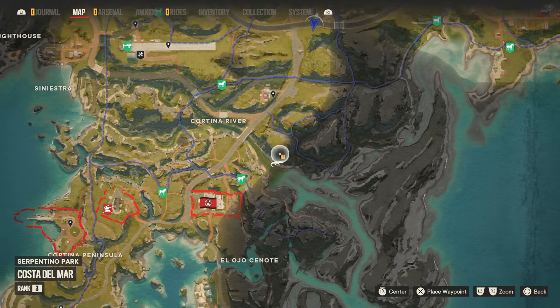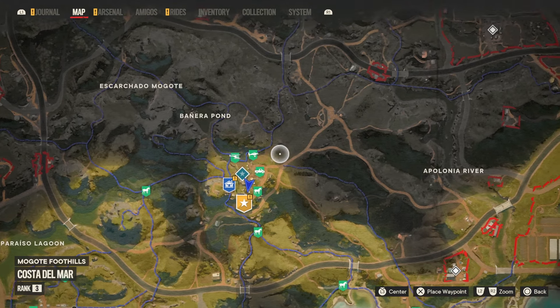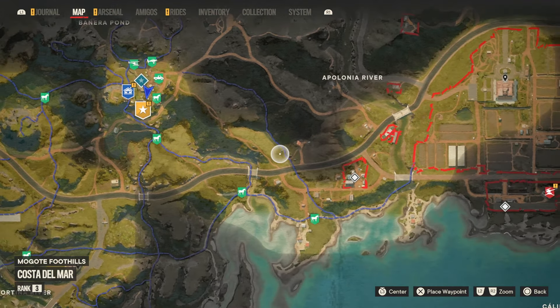You can only unlock the wingsuit once you've made it through the blockade in Isla Santuaria. So once you complete that, once you get through the blockade, and once you get to Isla Libertad,